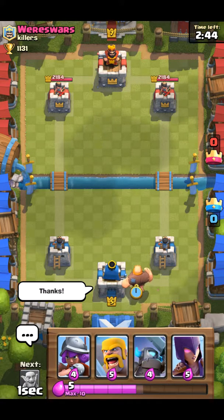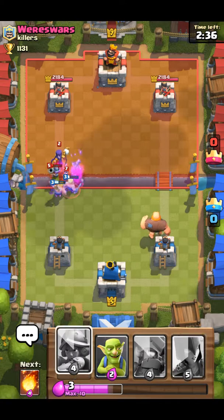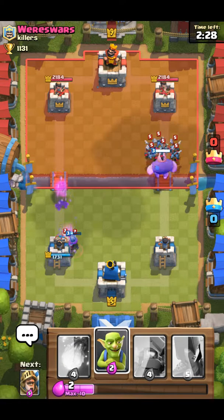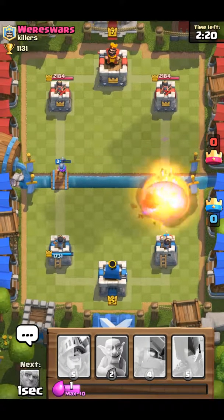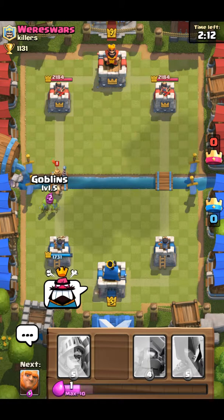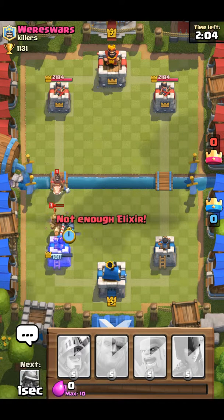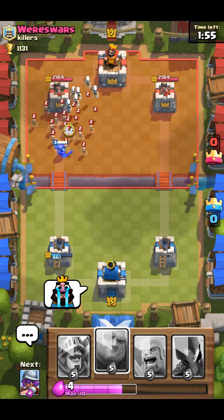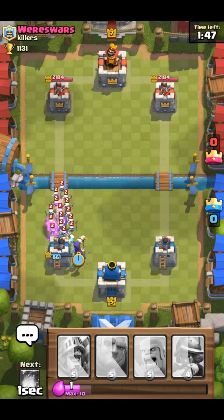He's a level seven, so we probably don't have a very good chance of winning here. He's got our Musketeer to counteract that Witch. He's going to kill my Giant with his Minion Horde. I'm going to get his Minion Horde with a fireball. Prince — he's got a hog. We're going to die.